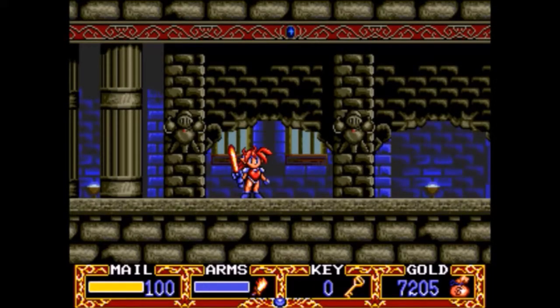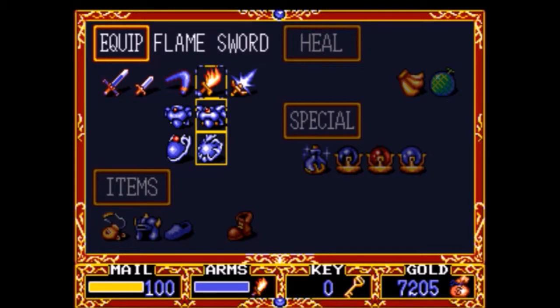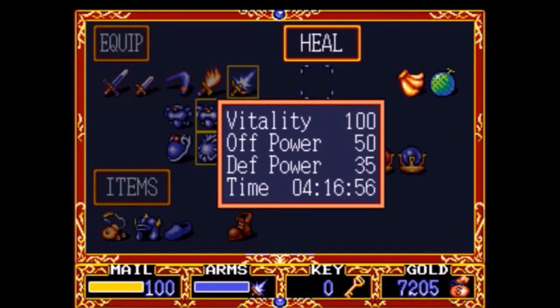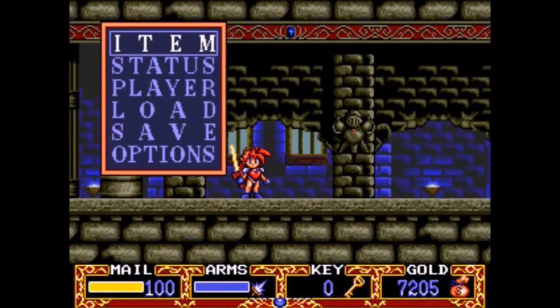Alright everybody, let's get to it. Welcome to Let's Play Pop for Mail, we are on part 17 in the foyer — that's freaky. First things first, we want to equip our shiny new aura blade, which takes us up to 50 in offensive power. It doesn't sound that amazing but it is an improvement, so I'll take it.